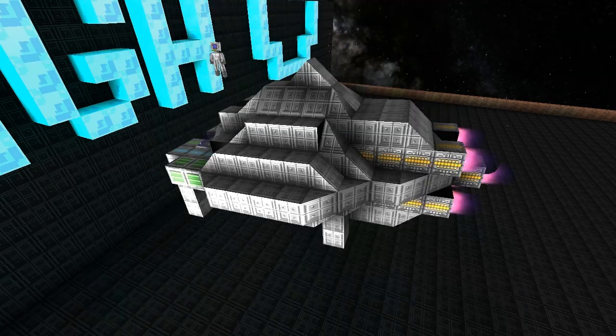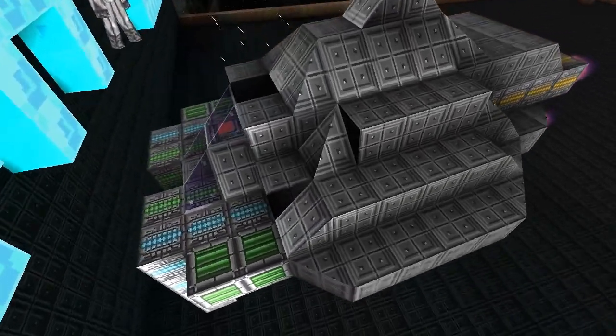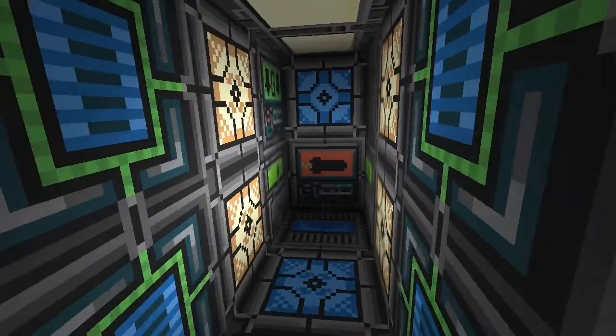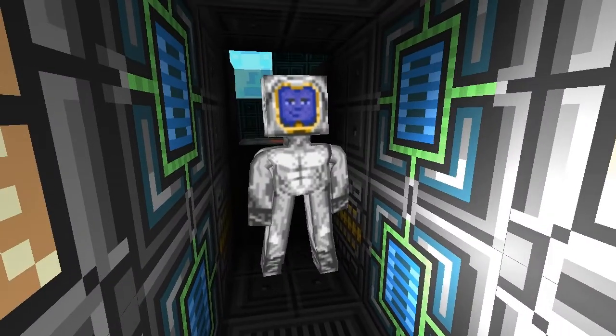Let me correct myself - you can access it from the top or the bottom. The top is more of a passenger carrying area. If you enter it, you'll see a gravity block and two storage containers.